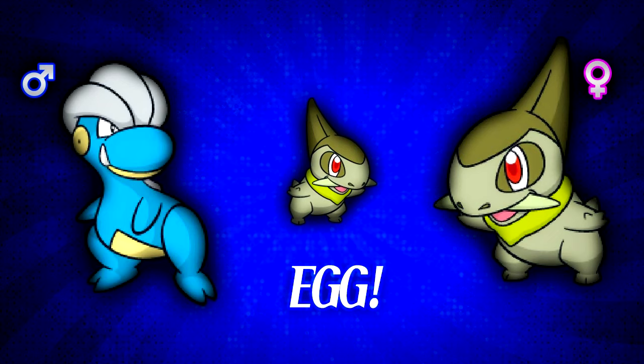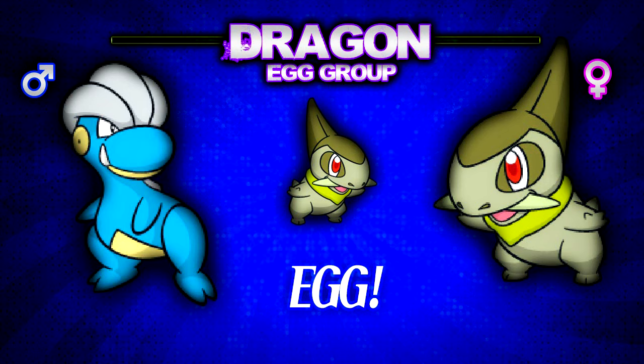The pokemon which hatch from the egg will always belong to the species of the mother, not the father. So if you breed a male Bagon with a female Axew, you will always get Axews from the egg, not Bagons. This breeding was only possible because both pokemon were of different gender and belong to the same Dragon egg group.